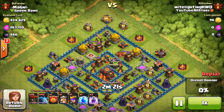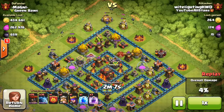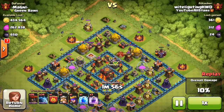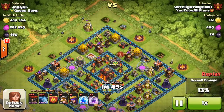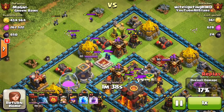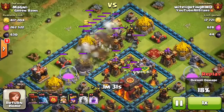This maxed base has about 430,000 gold right on the top, so I decided, what the hell — I'm farming, I don't care if I lose. Originally I was not going for the win, I just wanted to get the gold and get out, because 400,000 gold is a nice amount. If I do win I get an extra 120,000 from the loot bonus. There were two witches in the clan castle and I made sure to take them out quickly before they spawned anything.